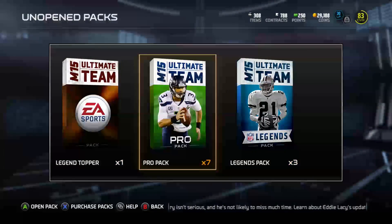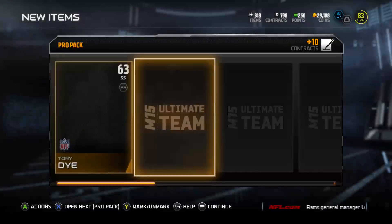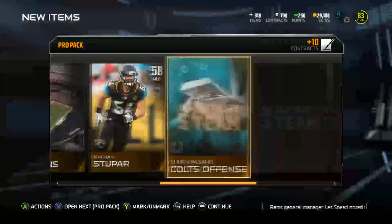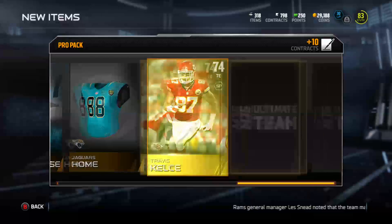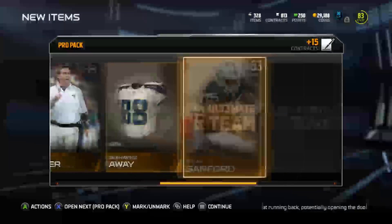So yeah, let's hop into these packs here and see what we can get. I bought the bundle, so we'll open the bundle topper later on. We'll hop into these pro packs first — I bought the pro packs to make it a good pack opening. You don't want to open just three packs and call it a pack opening. Let's see what we can get here, I'm just going to hop right through the pro pack.